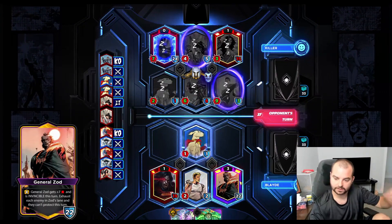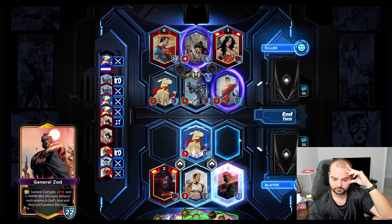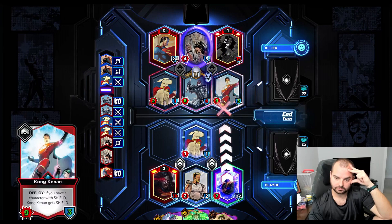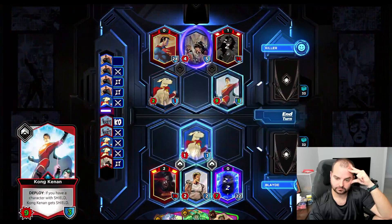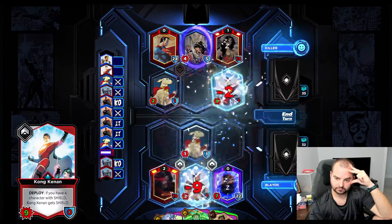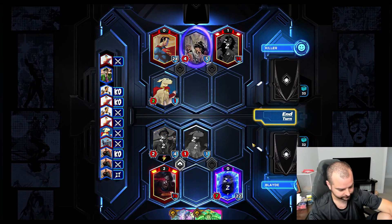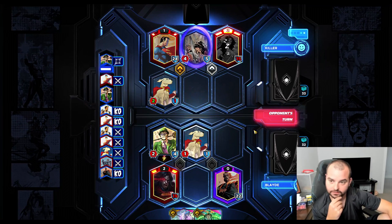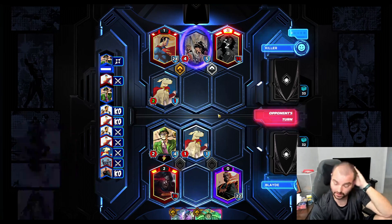We still have to use these two to clear Kong - Zod is gonna hit that. Unfortunately us having nothing else to play here is very bad. But next turn we have Superman, their Wonder Woman is exhausted, and we can play Brainiac to start getting some card advantage back. I don't want to use Superman on Hippolyta - I feel like they're going to have much better things to use it on.